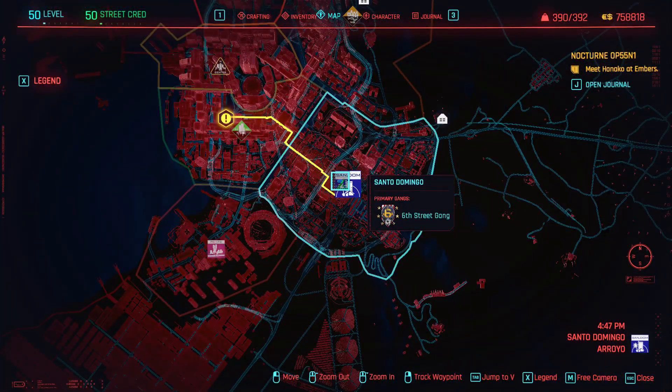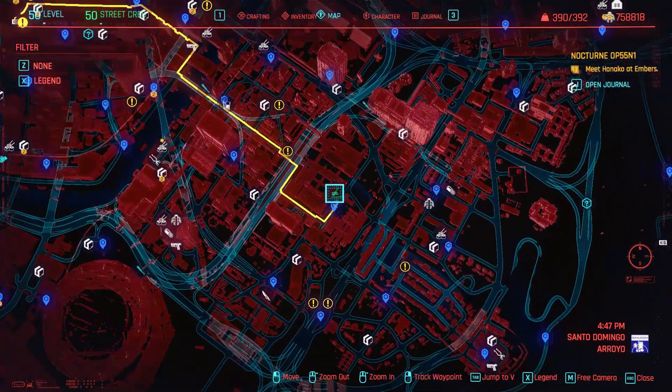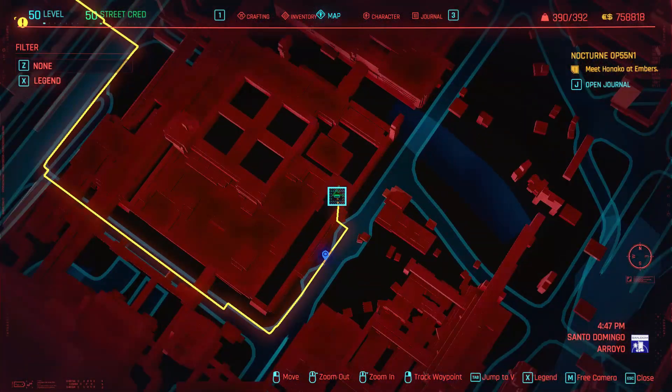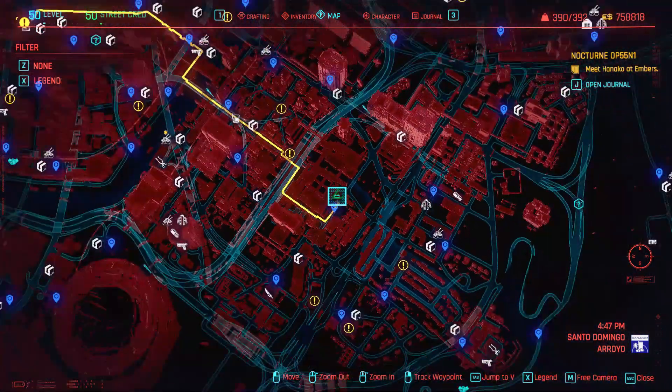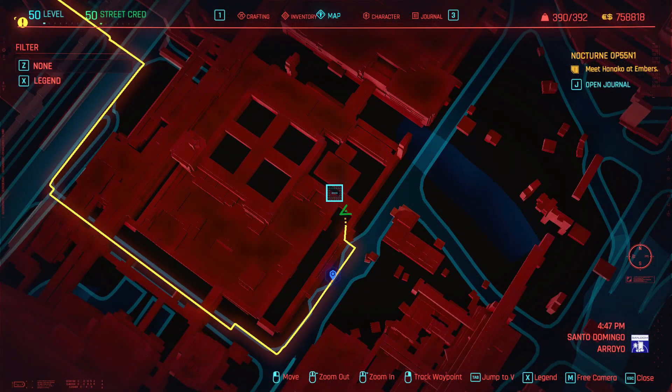Alright, the location is Santo Domingo — you can see it is in the center of the map. I'm going to zoom in so you can see exactly where I am located. It's going to be inside a container, kind of hidden out of plain sight. I'll show you exactly where to get it. You don't need any specific mission — just go there.